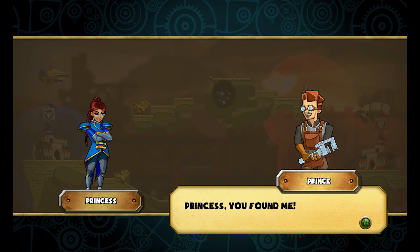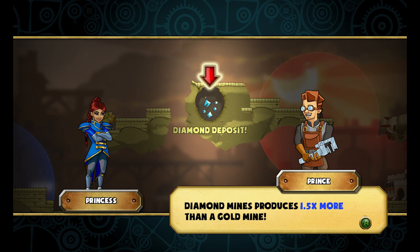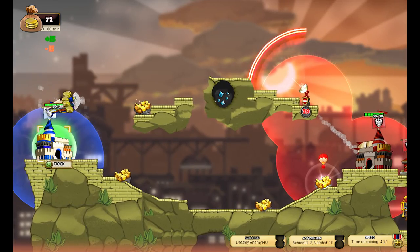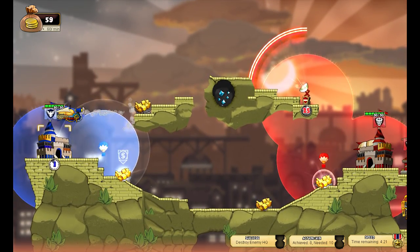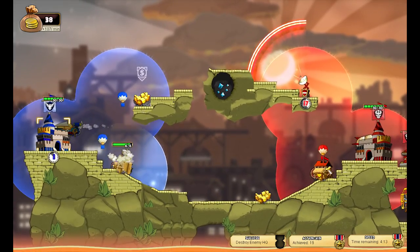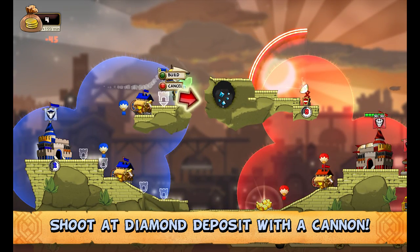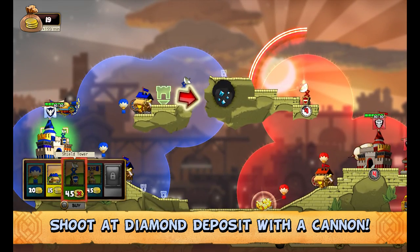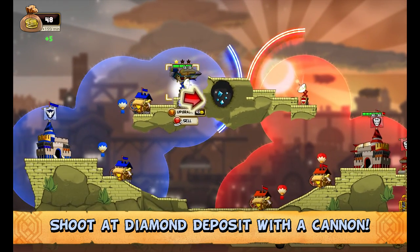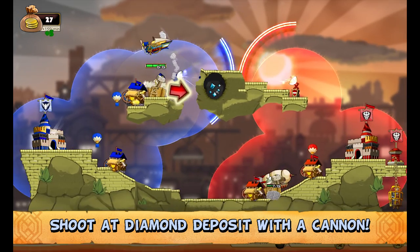One more bout. The minion says: you found me! There's a diamond deposit — dig it out with the cannon, then build a mining camp there. Destroy the enemy HQ. Let's build a territory balloon right away, and another one. Build a mine — done — and another mine. Can I upgrade the mines, I wonder? Shoot at the diamond deposit with a cannon — yes, but we need to build a cannon first.